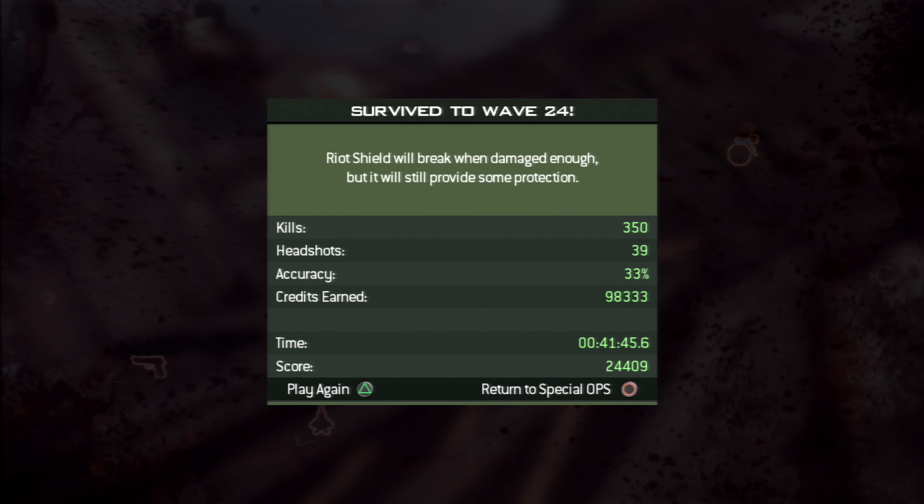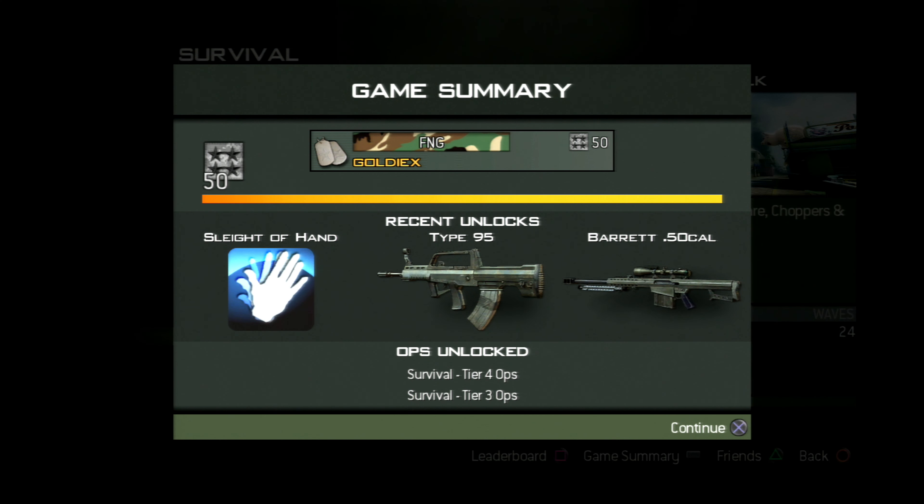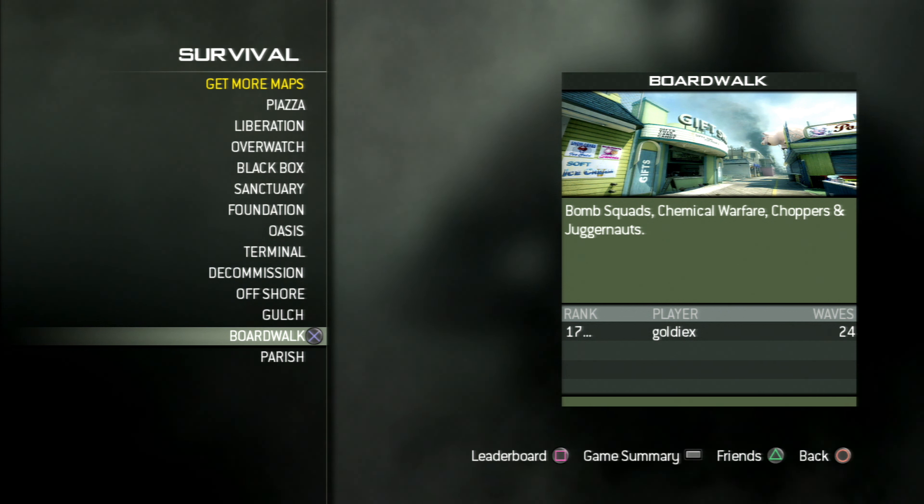Wave 24 — it didn't go quite to plan that final wave, but wave 24 on my first attempt on this map is a pretty good wave to get to. So that is Boardwalk — quite a nice map actually. I got to wave 24 on Gulch and wave 24 on Boardwalk, so I got to wave 24 on both those maps.